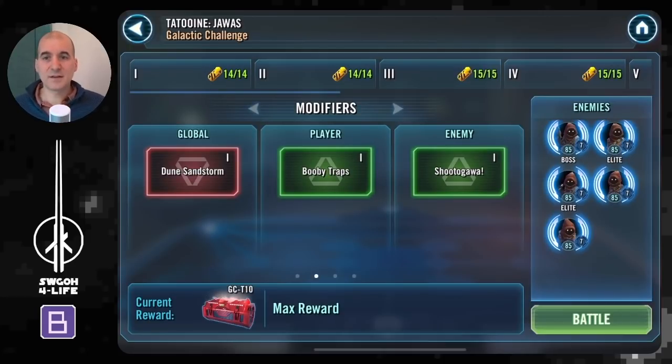I was able to get it done. I did have to zeta my Paploo, unfortunately, but to be honest I was thinking to anyway get my Ewoks to gear 13 at some point, because Chirpa has got an omicron that looks quite good for Grand Arena. So I was planning to get my Ewoks sorted out down the road anyway, meaning that zeta on Paploo won't be a total waste.